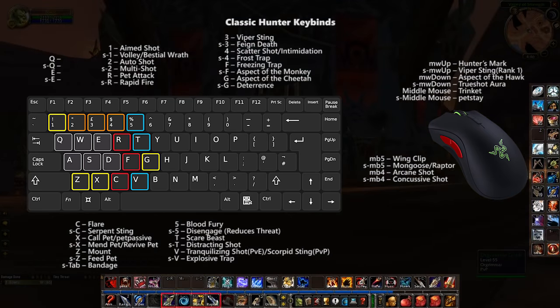Once again, all of my instants are on the mouse buttons. Mouse wheel up is Hunter's Mark, which while it's not a stun, is always the first thing I'm going to hit when I get into a fight — very similar to stuns being the first thing you hit on a rogue. Instead of finishers, all of my abilities with a cast time go on 1 and 2. Hunters don't have an interrupt, but keeping Feign Death on shift 3 really helps because it can work just like an interrupt against casters. Everything else is about lining up abilities that function the same as the ones on my rogue.